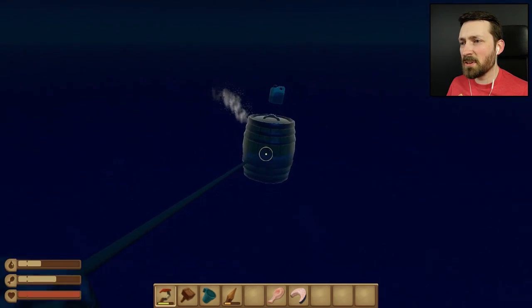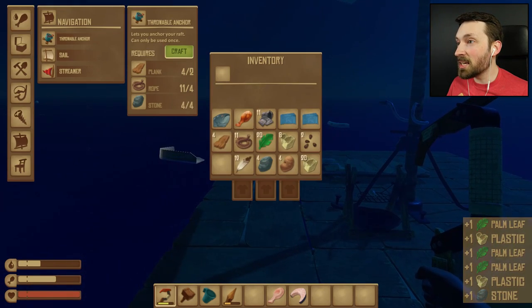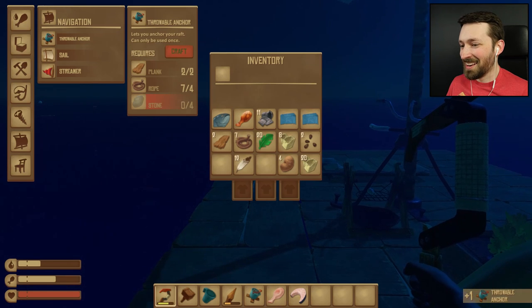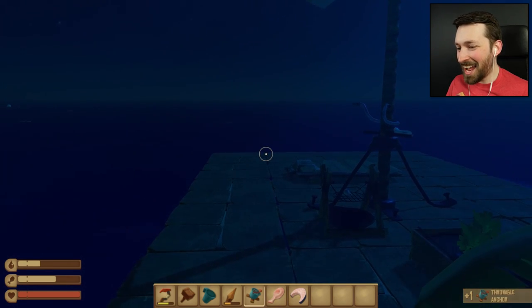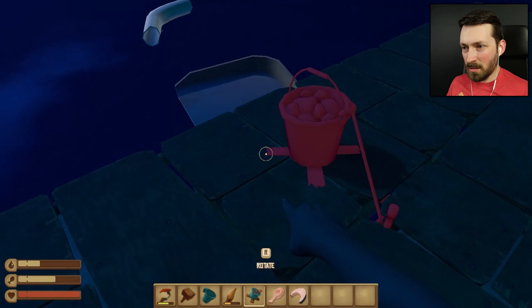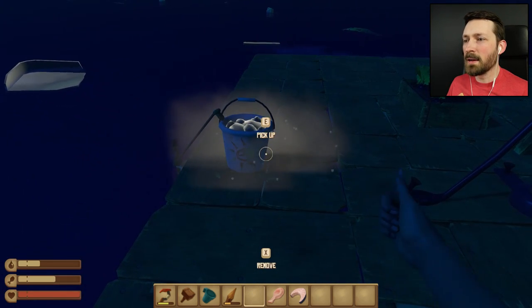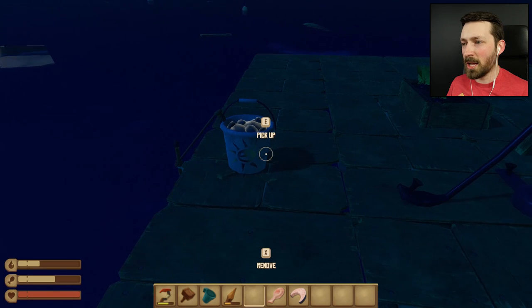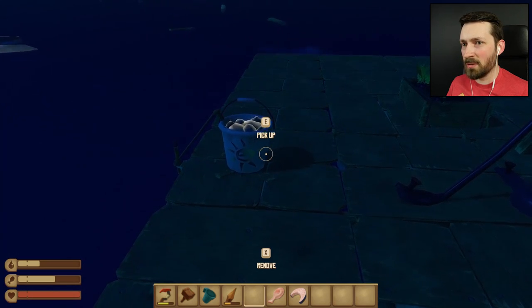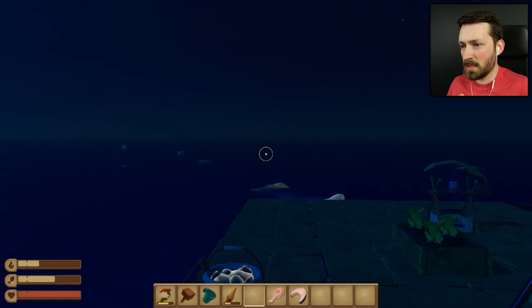Why can't I just fill a jug with Steves? That would make my life so much easier! We got it. We did it. We have an anchor. The anchor has been built. How does this work? Oh, that's interesting. There we go. So we can throw you overboard whenever we want to stop. Is there anywhere that we want to stop right now? Not really.